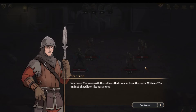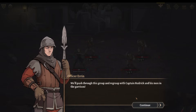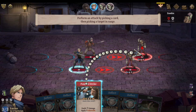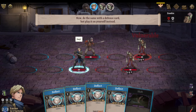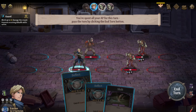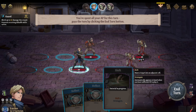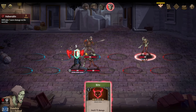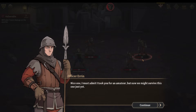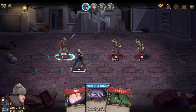The story begins: soldiers came from the south, undead ahead. We'll push through and regroup with Captain Roderick at the garrison. The tutorial introduces Pommel Strike — grants a guard — and the basic three-energy moveset. I shift to gain that position and take them out together.